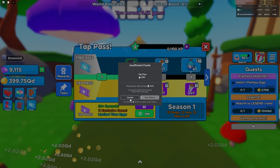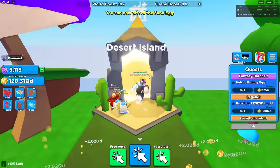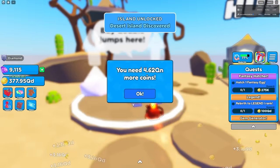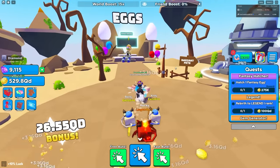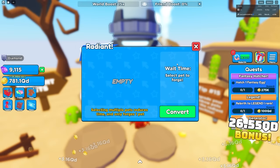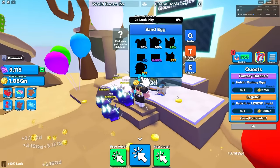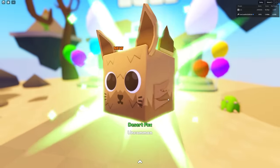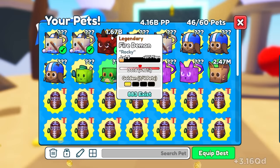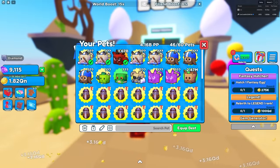I need 450 for the next area - this is where it's getting hard. I'll claim all these quest things and there's a tap pass but I don't need that right now. 450 - we can unlock the desert island. After desert island there's a candy island requiring 50 QN. We can buy more jumps for 5 QN. We got radiant pets - you can forge pets to radiant. Rob is opening eggs too - let me open some of these sand eggs.